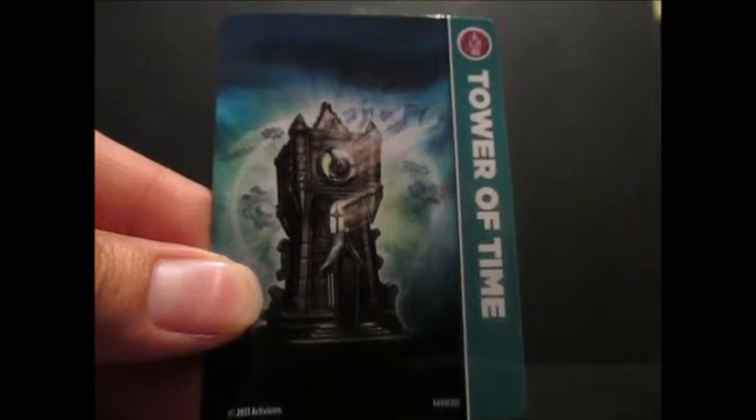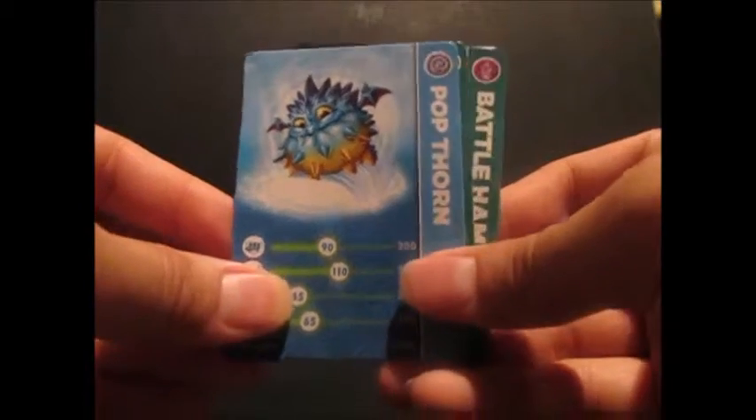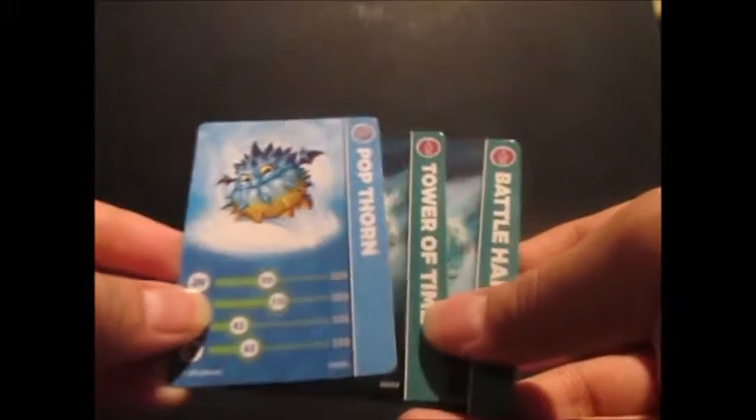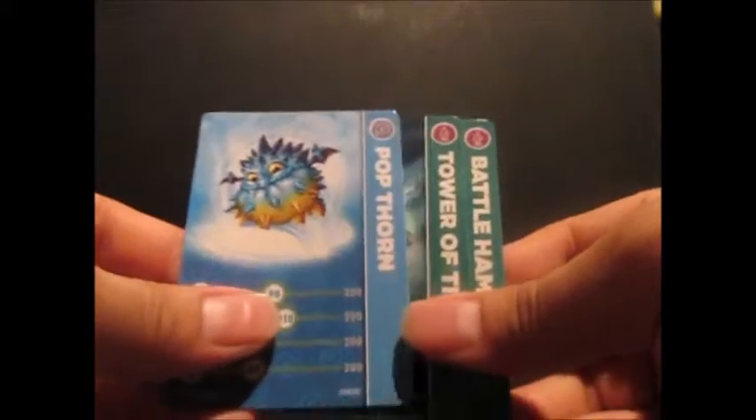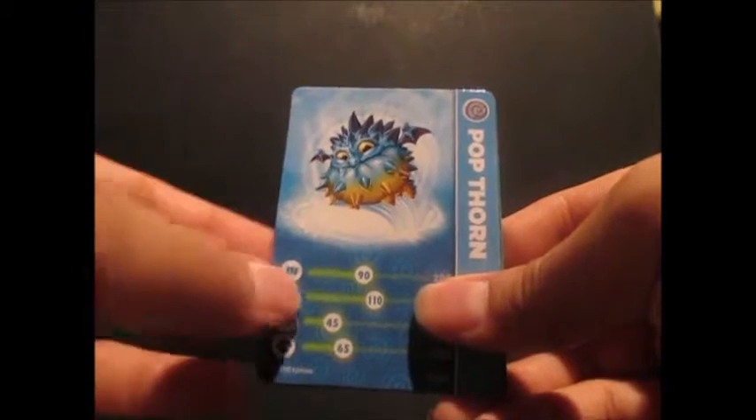Let's take a look at the Tower of Time sticker and card. Now, you know how in a battle pack they do one thing — in the world pack they do it differently. Imagine if they put a card like the one for Popthorn with this — it's like that. And that's how a world pack is packaged, including the sticker inside as well.